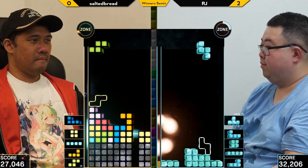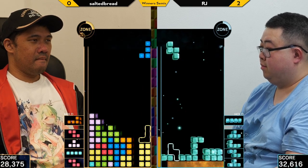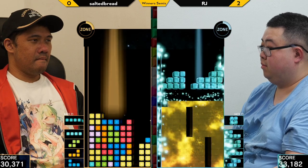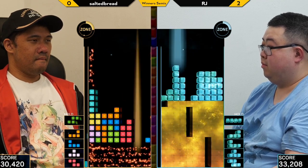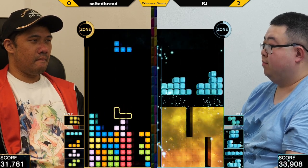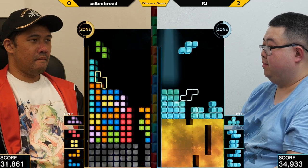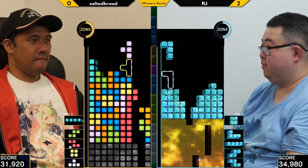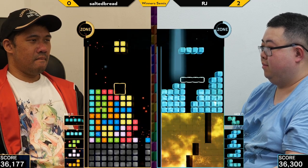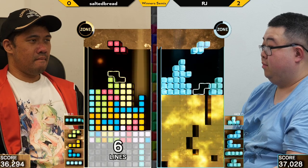RJ's attacks were way stronger there. Another thing that determines how much attack a zone does is how many lines you clear. The number of lines you clear is all the extra lines you send until you reach 20. At 20 lines you send more than 20 attack for the zone — I forget exactly how it works.